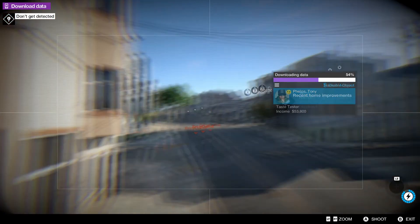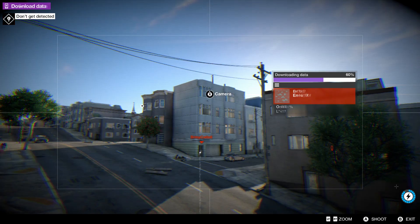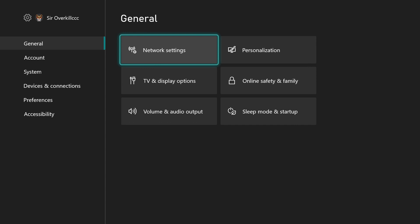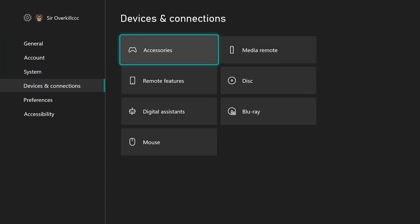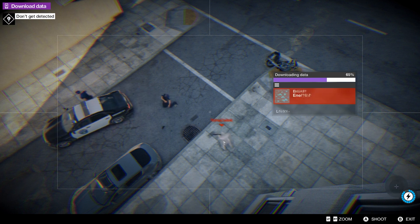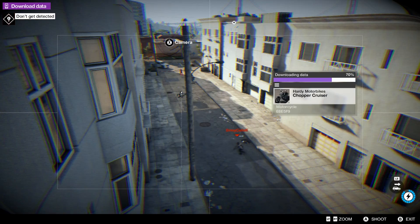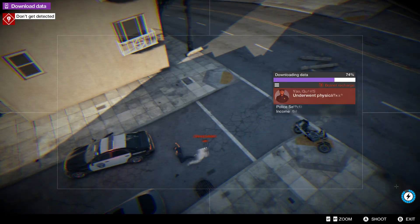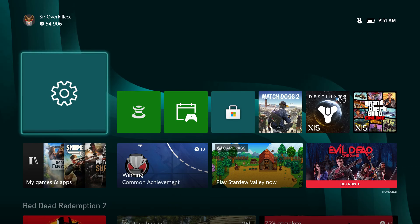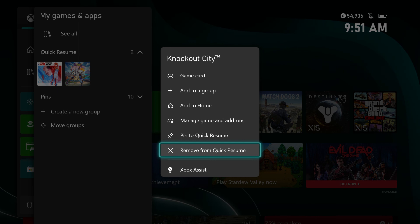Those are the two ways to do it, straight to the point. To recap: first, you can update your controller — go to Device and Connections, go to Accessories, go down to the three dots, and update your controller. After that's done, just do a regular reset on your game, or just unplug it and turn it back on. If you're on the next generation, make sure you also clear your Quick Resume games — go to the game and select Remove from Quick Resume.